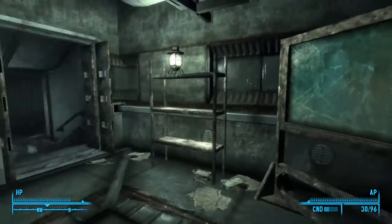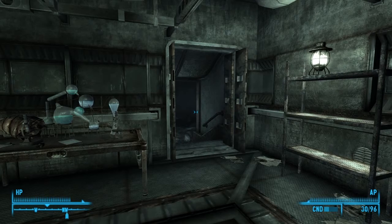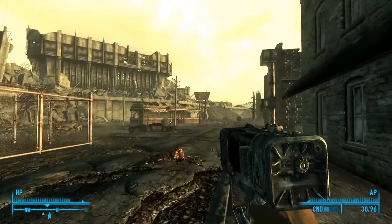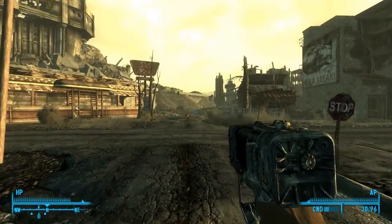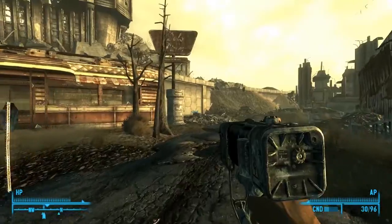I'm going to pause recording for a second and head back up, and we'll speak to Brian to finish up the quest and the episode. And now we are in the nice beautiful sunny morning of Grey Ditch. All the ants seem to be dead for the moment, so that's good. That was a nicely finished quest — we're going to go back and speak to Brian now, and he should hopefully still be holed up in his fallout shelter.